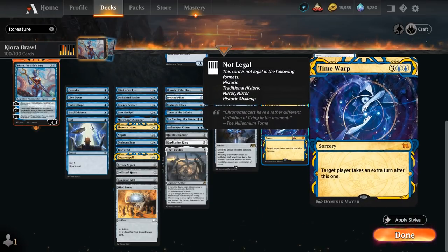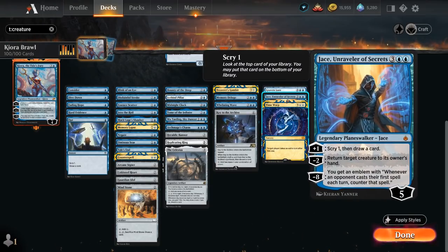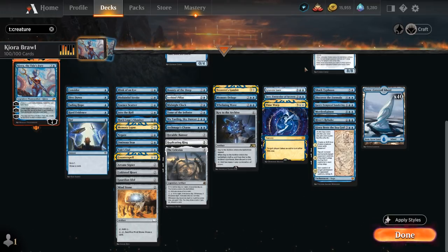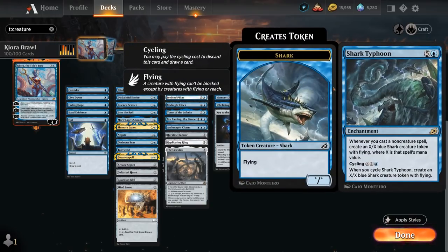At five mana, Time Warp lets us take an extra turn. Jace Unraveler of Secrets is another powerful planeswalker that can bounce stuff and draw cards. Gravenlore also takes advantage of our snow mana base to scry five potentially and draw three cards. Topping off our curve, Shark Typhoon can make a flying shark, or we can cast the six-mana enchantment to make multiple shark tokens.